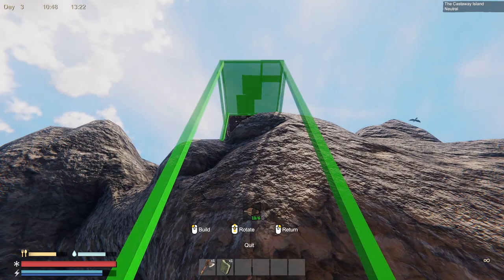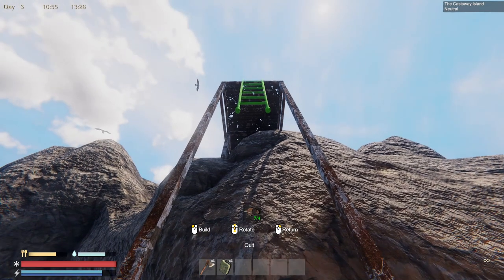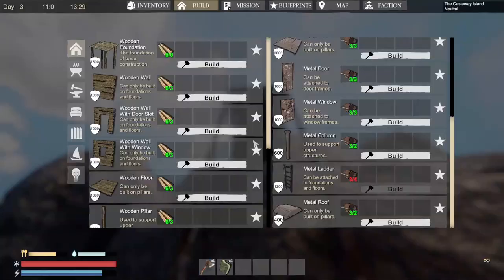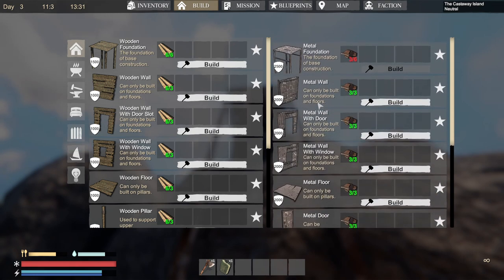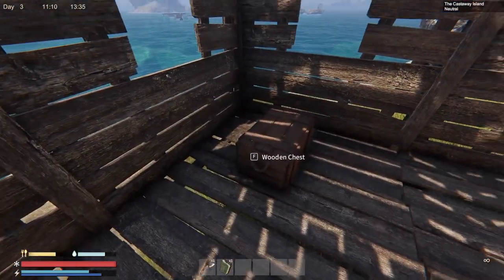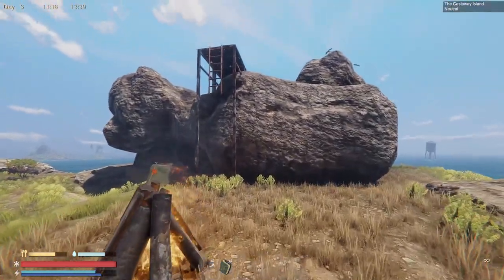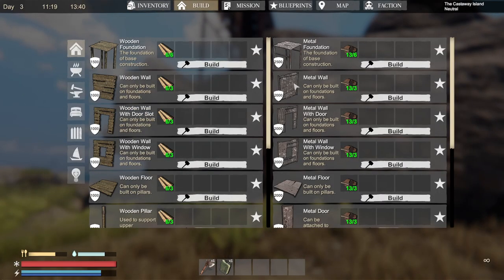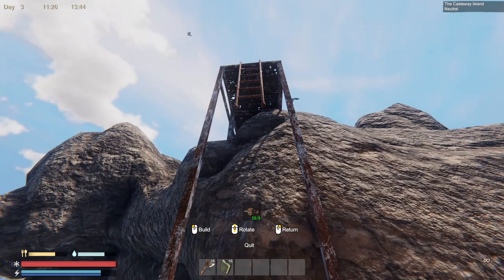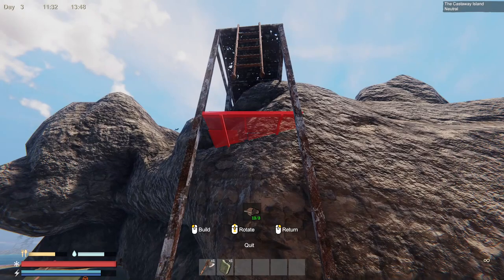After I hit stop recording it finally showed up. I have the ladders now — but will the ladder connect to itself? It won't. I'm wondering if I can put more foundations underneath — I need more scrap. A floor won't work either because you need the pillars. Let me work this out and I'll meet you up top.